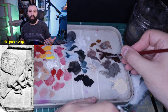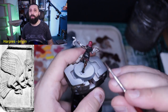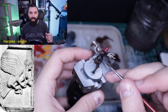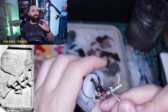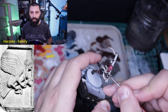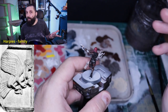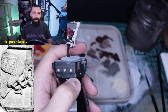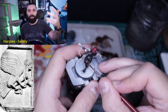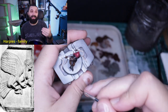Harpies were associated with Zeus and were called Zeus' hounds or ministers of the Thunderer, being storm spirits. They were sisters to Iris, the goddess of rainbows and messenger of the Olympian gods, especially Hera. They were also sisters to Arche, the one who chose to be the messenger for the Titans instead of the Olympians and got her wings ripped off when the Olympian gods were victorious. They were the daughters of Thaumas, a god of the sea, and the Oceanid Electra, one of the 3,000 Oceanids in Greek mythology.